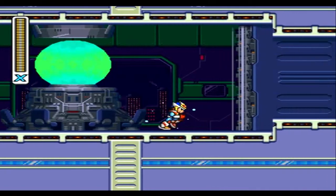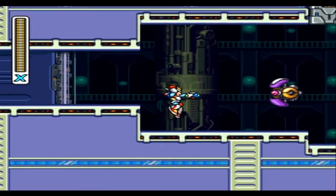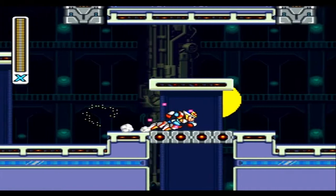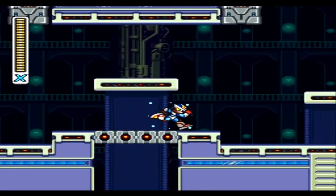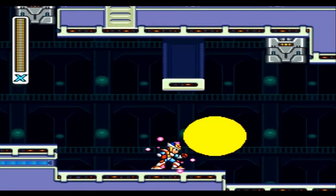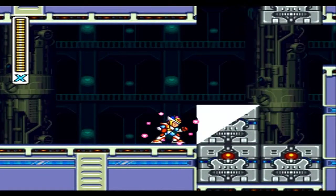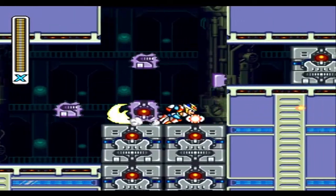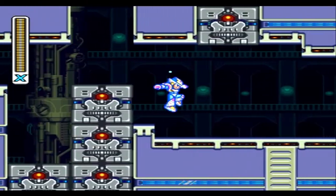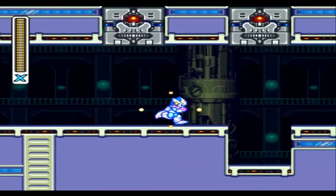Anyway, you know how to proceed on this level — use your X-Buster to destroy those barrier attackers along the way very easily. Try not to be caught by the security system's light spots, but since our X-Buster is now upgraded we can destroy those barrier attackers easily. I'll wait a little bit here to time my run so I'm not attacked by those security robots.